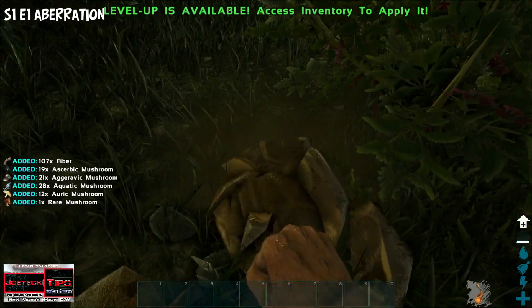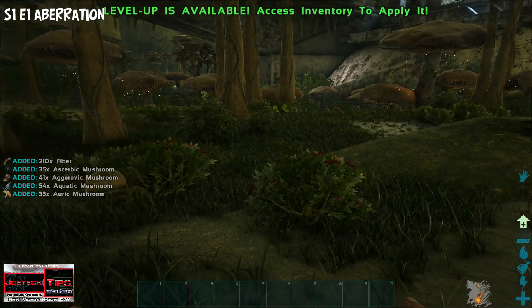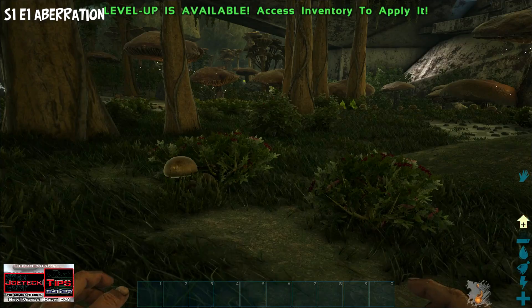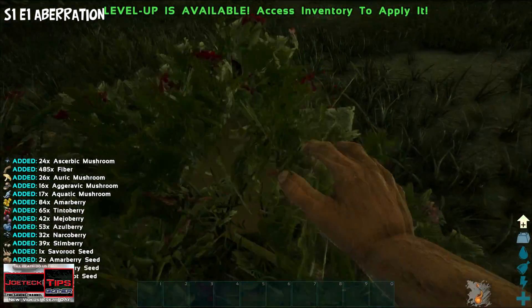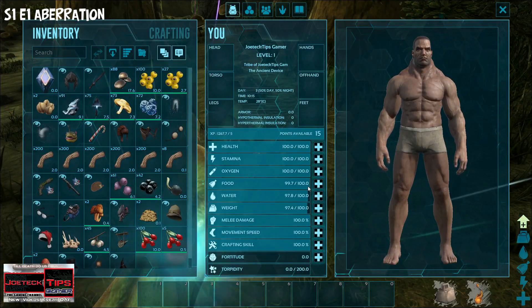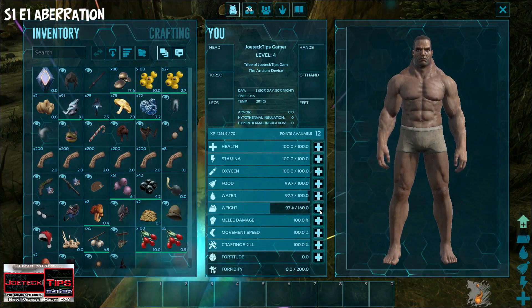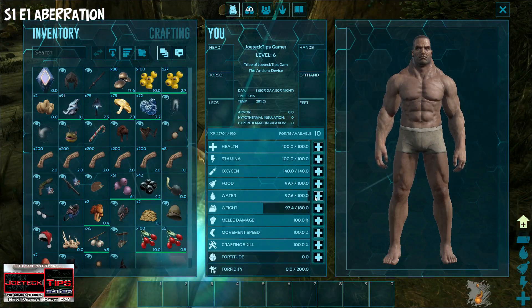I'm going to eat these — it actually increases my multiplier, which is extremely high. These mushrooms prevent us from getting debuffed if we decide to go through those strawberry patches. To start, I need my weight. The most important thing here is to increase our weight capacity and our oxygen — well, not oxygen on this level.